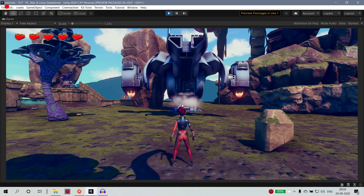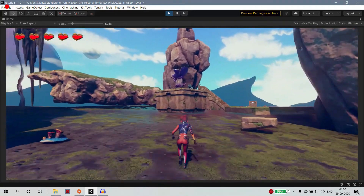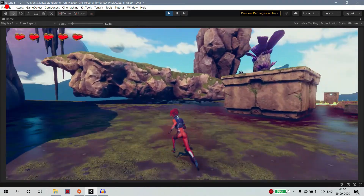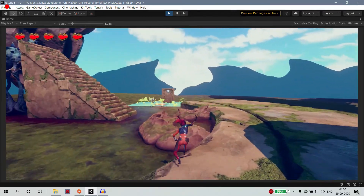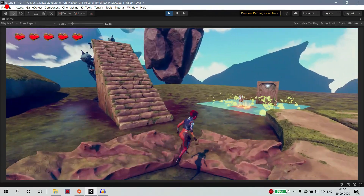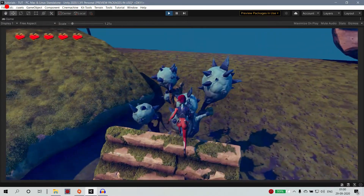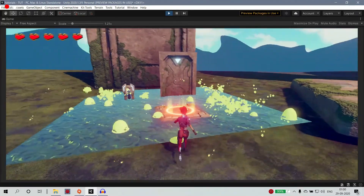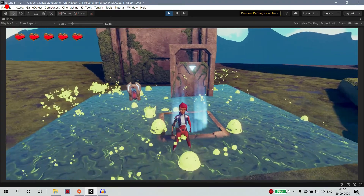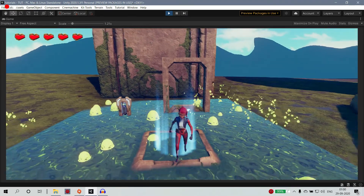You can use everything. You can use all the equipment. You can see this ascent. Once you open it, you can open it. That's the intractable update.